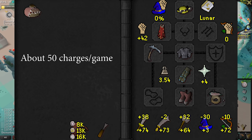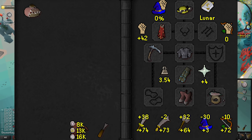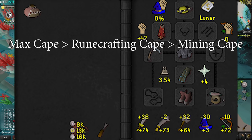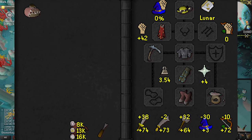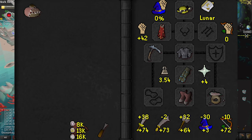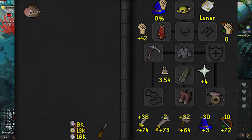The crystal pickaxe costs around 50 charges per game, so it is worth using if you have one but costs a good amount. A mining cape is minorly beneficial for its chance to give additional essence, though I'm not 100% certain it works here. The runecrafting cape is better for preventing pouch degradation until you get the lantern. Obviously a max cape is the best choice if you have that.